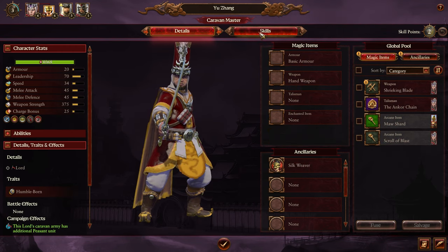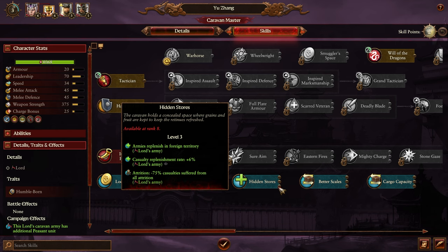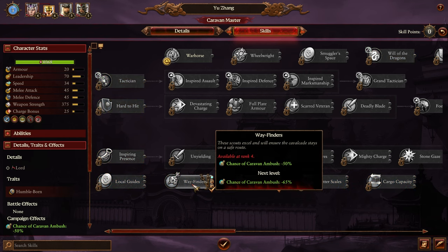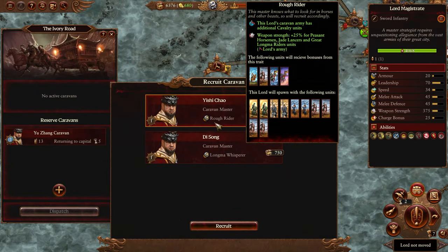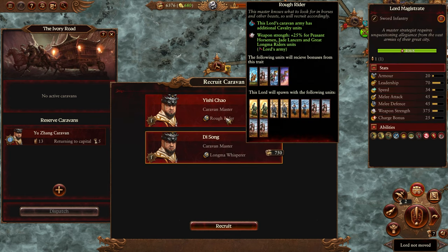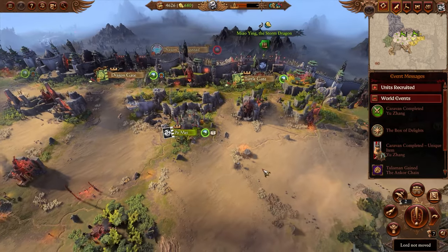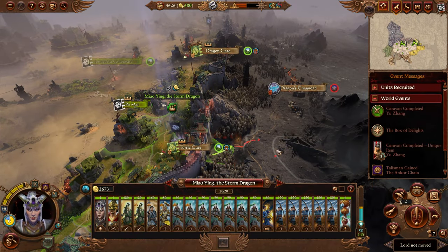We got an item — put the Scroll of Blast on Miao Ying for use in dragon form. For the trader lord, the most important skill is level eight for attrition replenishment in foreign territory; otherwise you'll be very low on health. Better Scales gives more money. Also consider the 50% ambush avoidance skill — pretty substantial. We can now afford another caravan. Crank cargo up and send it to the vampires for synchronization. Switch stance to Encamp and head toward Vilitch's village — he'll likely be standing right next to this settlement.